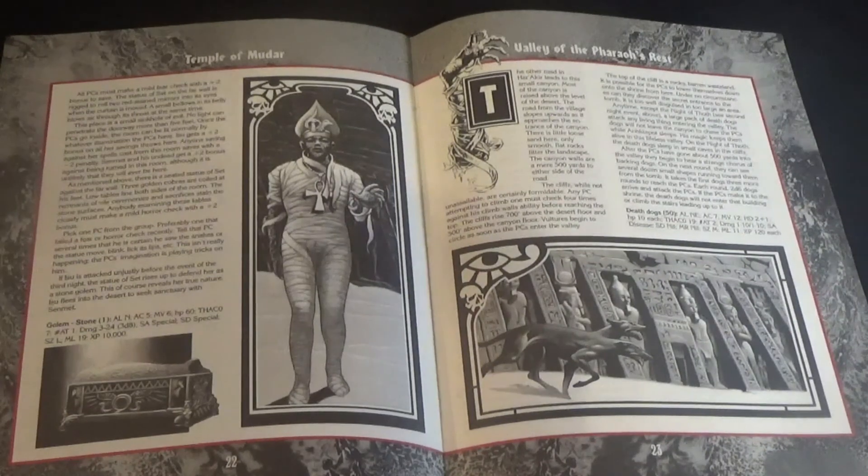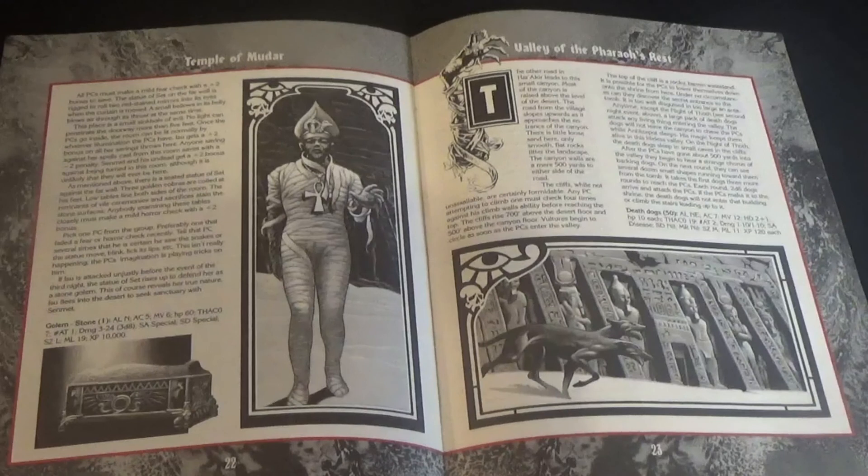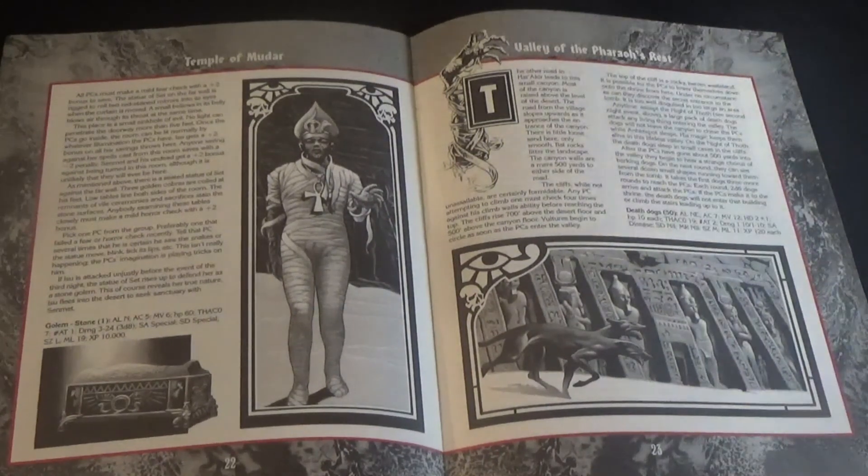Touch of Death is a fantastic module, and even if it wasn't part of the Hexad series, I would still highly recommend it. It's structured well, includes a mystery, a trip to a mummy's tomb, and a whole bunch of mummy fights. The Ancient Egypt domain is unique from most of the domains of Ravenloft and does provide a nice change of pace. Easy for any DM to run and a challenge for players, but not overly so where it seems unfair — Touch of Death just hits that nice sweet spot.